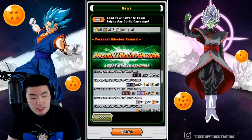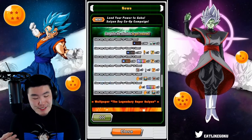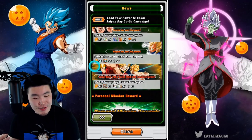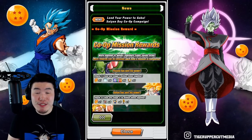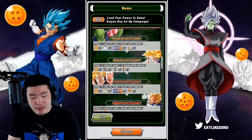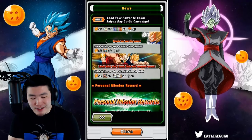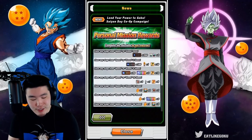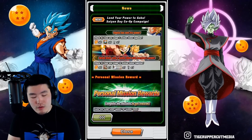Doing a stone count — 3 stones from personal missions, and counting up the co-op mission stones: 1, 2, 3, 4, 5, 6, 7 stones there — giving a grand total of 10 stones across the co-op and personal missions. But of course there are a lot of other important things in there you could use — the meats are awesome, the Kais are good, and the orbs are always useful. Not too bad overall.